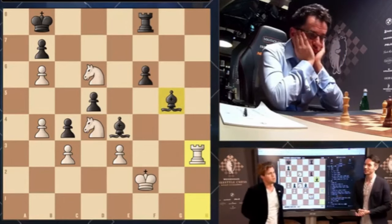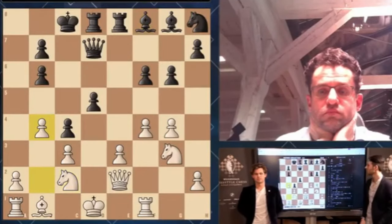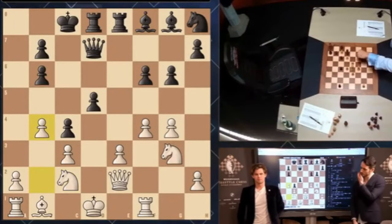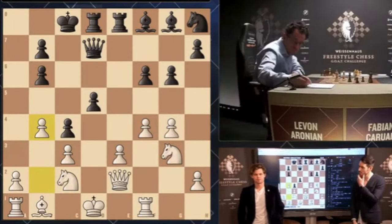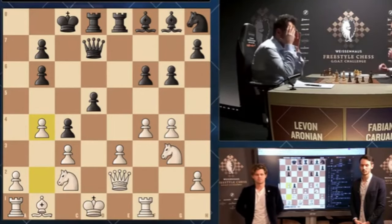Congratulations — Tanya and Peter, do you have any questions? Our feeling was that it was a fantastic positional masterpiece, so we were very happy to have the privilege of experiencing it. This knight c2 prophylaxis, getting b4 in before — we saw this was super instructive because Black seemed to be threatening rook f8, bishop f8, bishop c5. What did you think at that point? I was far from sure — I thought knight c2, b4 was the principled way to play because if he gets his bishop to c5, I'm not really fighting for much.